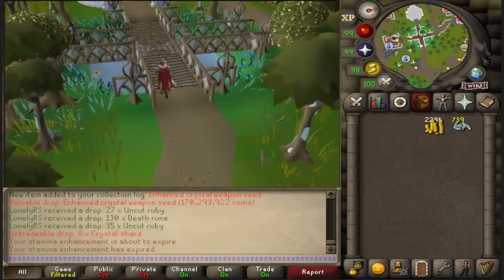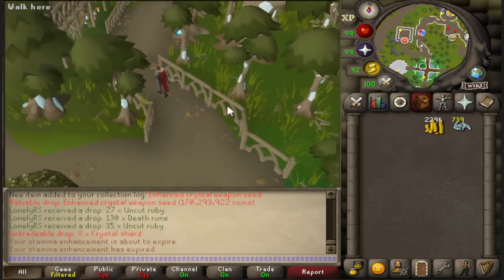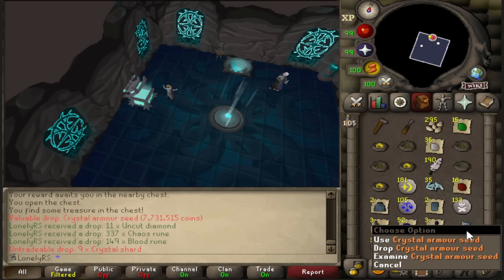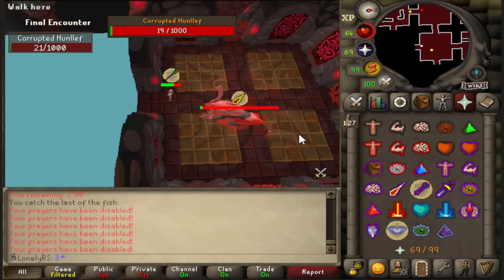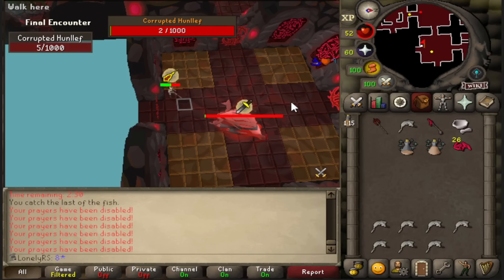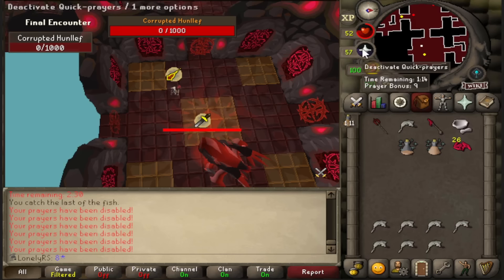I guess for now, I just go back to the gauntlet because that's the best way to get crystal shards. I might try pickpocketing to get the enhanced teleport seeds at some point because I think those will be pretty decent as well. Look at that — 97 KC, we pull ourselves the second crystal armor seed. Beautiful. That is 100 KC at the corrupted gauntlet. I'm getting really comfortable here now.